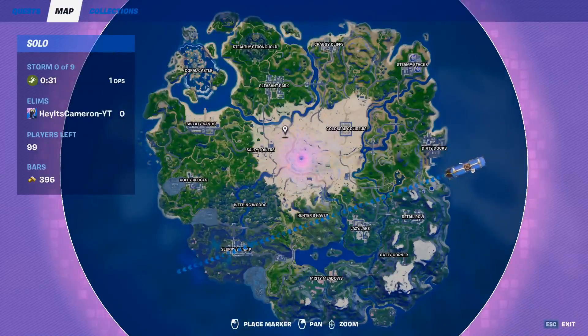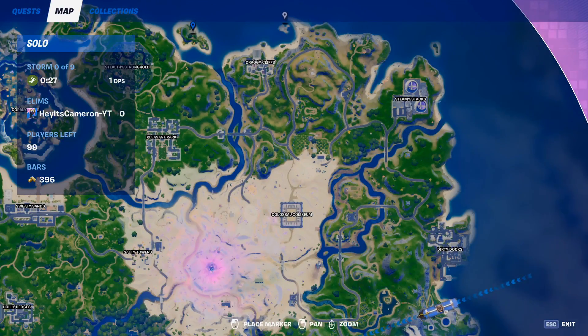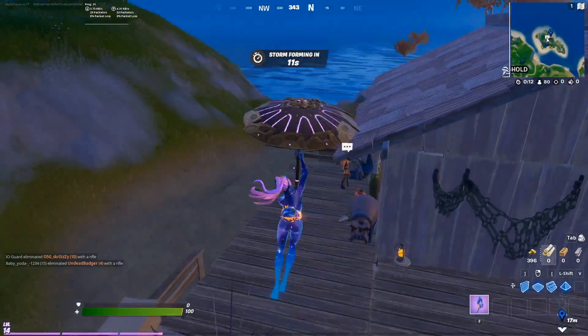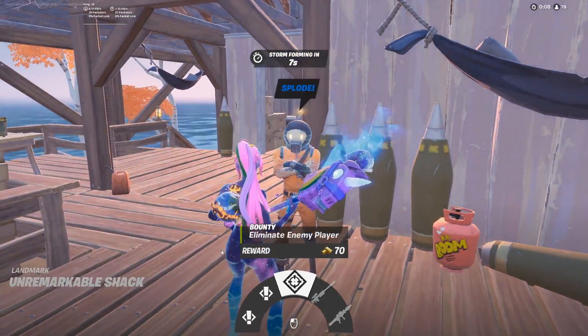Next up we're landing on Splode, who is at the Unremarkable Island right over here. What did he say? Splode?